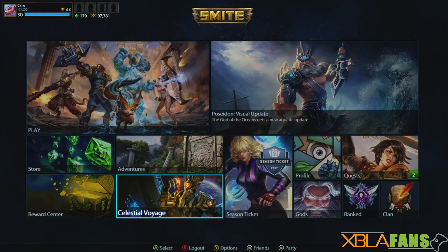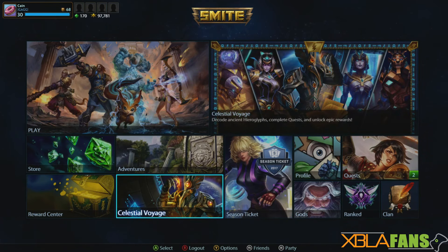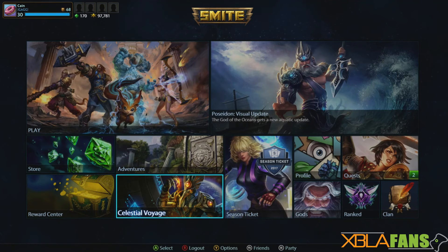Hey, what's up guys, Kane here with XBLA Fans. I just wanted to talk about the most recent SMITE patch that just hit on console — that is 4.5. This added a cool new Celestial Voyage event, as well as the obvious normal patch notes. We'll have those linked up on the website and that will be up in the description, so if you're curious to find out what all got changed, that'll be there.